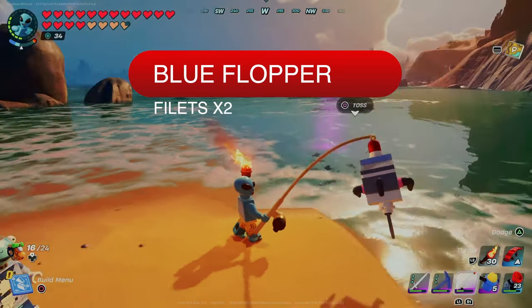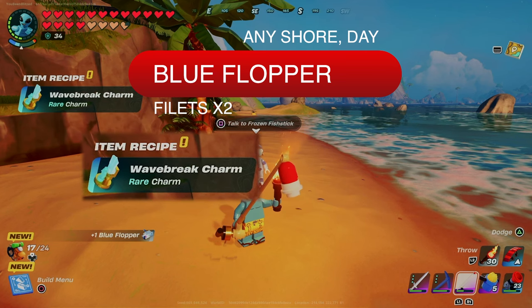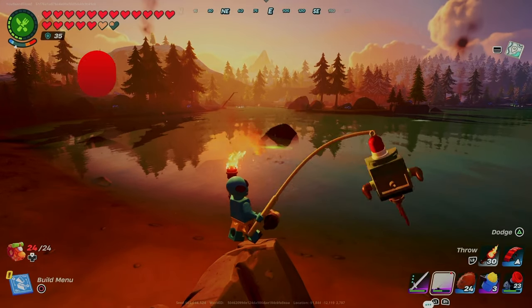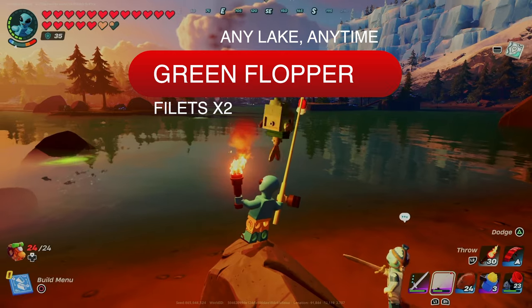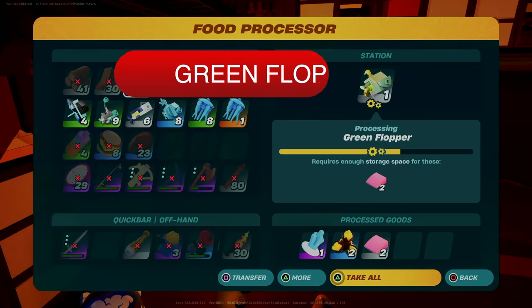Blue floppers are common rarity but the rarest I've found — on the shore during the day — and they'll give you two fillets. You'll also get the Wave Break charm when you catch the first one. Green floppers are common and I found mine in Frost, Grass, and Dry Valley Lakes during the day, but you may also find them at night. They give you two fillets.